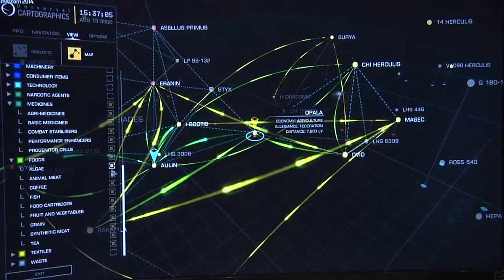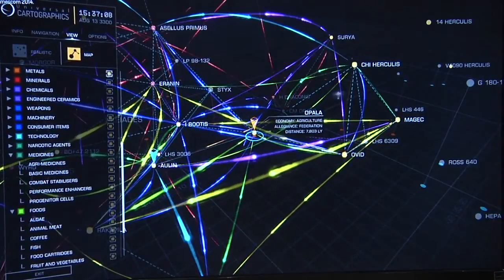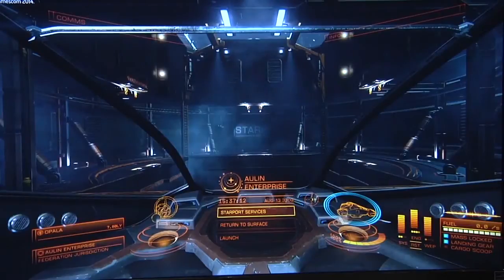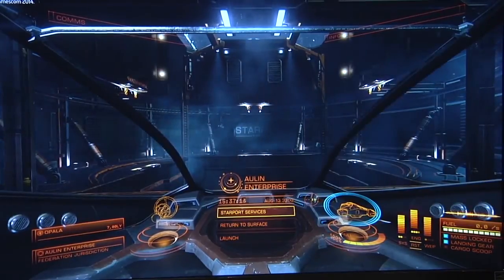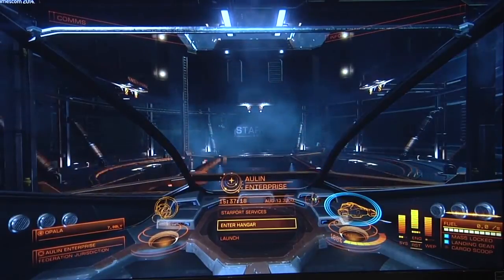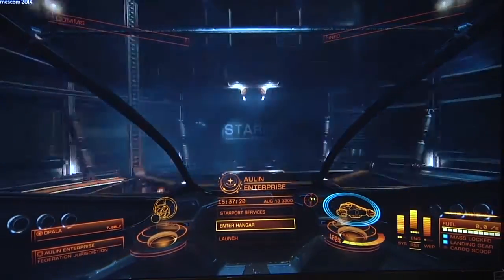The beauty with this game is we're making it for ourselves — certainly I want this level of detail. We see manufactured goods are basically red, grown goods are basically green. You can see the economy of a place just by looking at it, and you get used to these things.